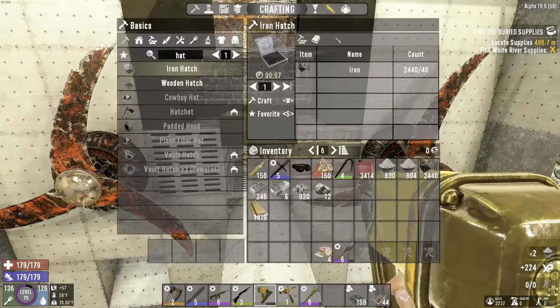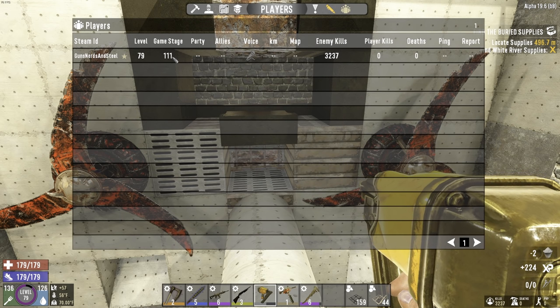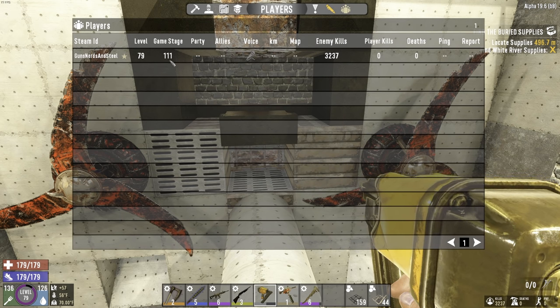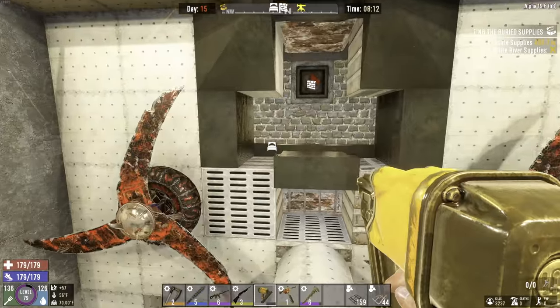Demos must be pretty close. Let's check the game stage real quick — 111. So 150 is when the demos start showing up, so I think we have quite a few days to go until that's a thing.